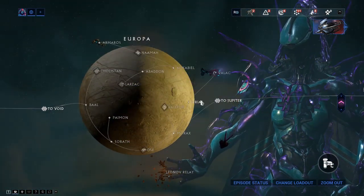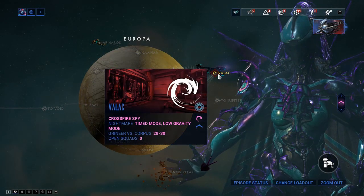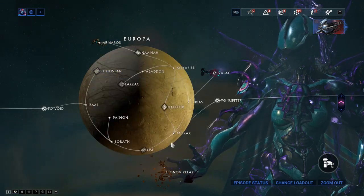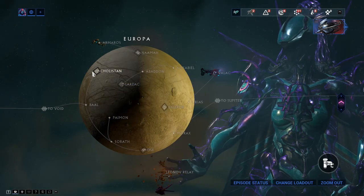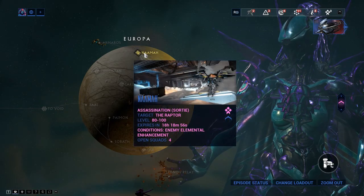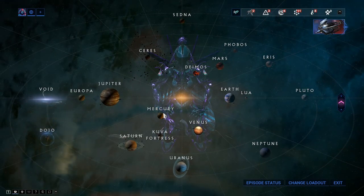Going to Europa and killing the Raptors will give you Nova's parts. The boss mission is called Naamah on Europa.